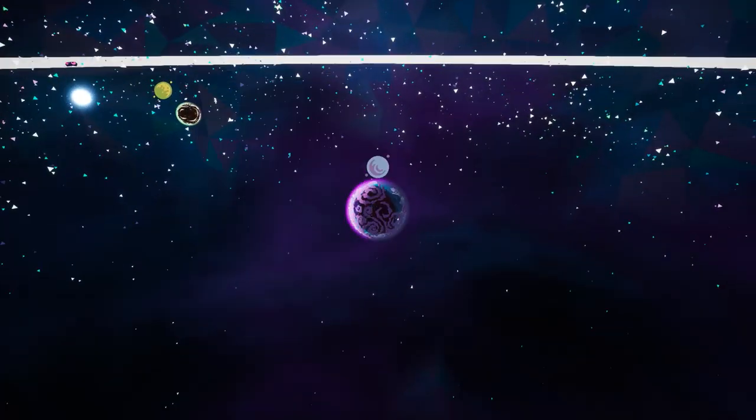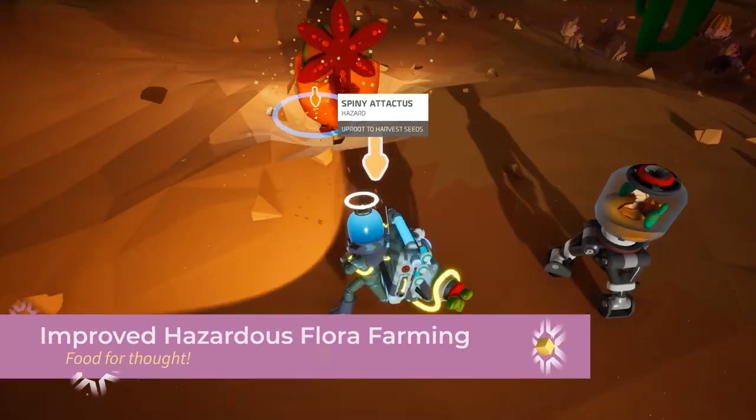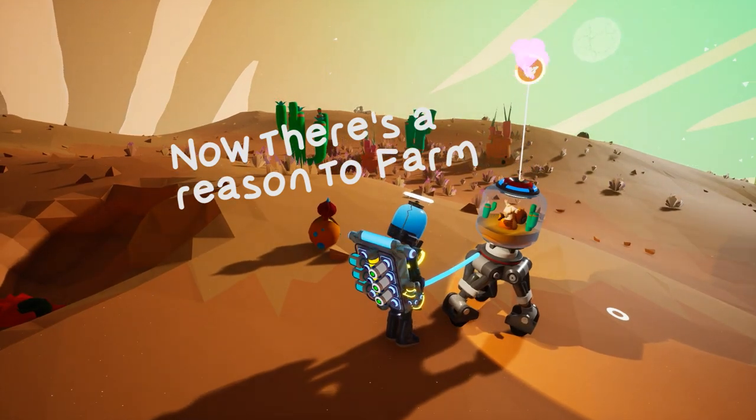Planets have a larger collision volume, which will basically make them easier to select, especially when using a controller. For those of us who love to plant, all hazardous flora has been updated to produce multiple seeds, and their growth time has been reduced. This feature will be very handy as snails gotta eat.